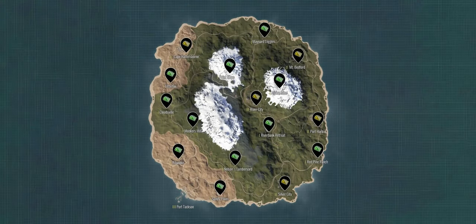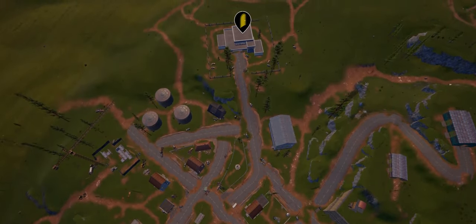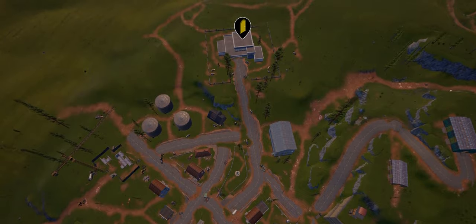Let's go now to Silver City. Just like Cape Hattersburn, the structure that contains the yellow room is identical. So just take the same route and you will find it.